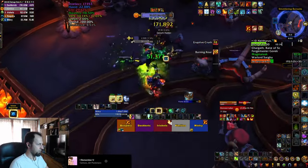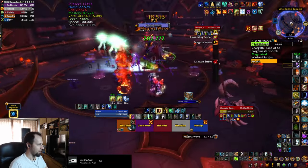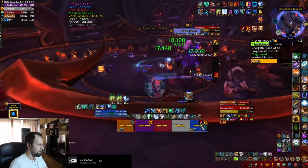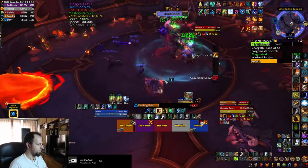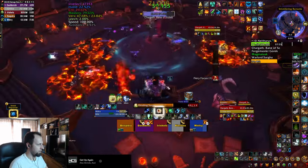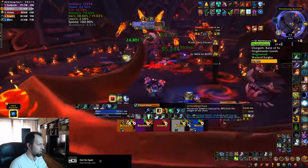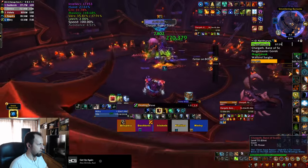The next boss is Chargat. He has a frontal that summons a magma wave you need to dodge. Similar to the hunters, he jumps at a player with Dragon Strike, leaving a nasty bleed you have to heal through. His main ability, Grounding Spear, targets the 3 DPS with spears they need to run out of, dropping fire puddles and dealing damage. After that, they remain connected to the spears by chains while the boss casts Fiery Focus, enrages, and starts hitting your tank harder. To bring him down, run him through all 3 chains to stun him.